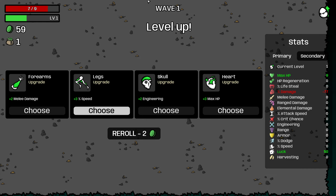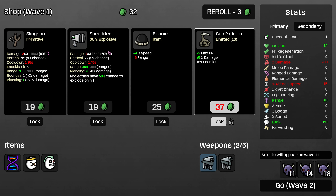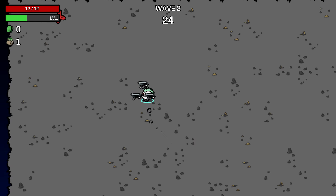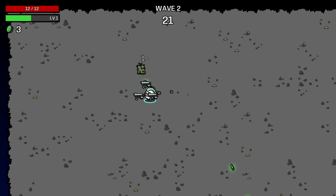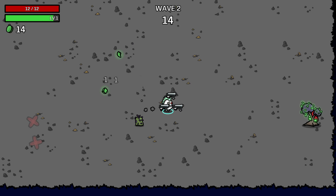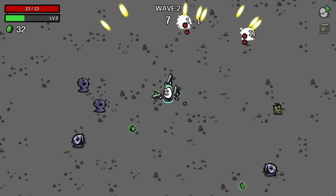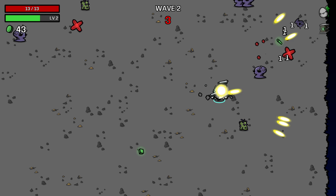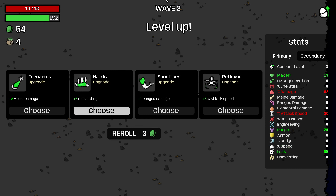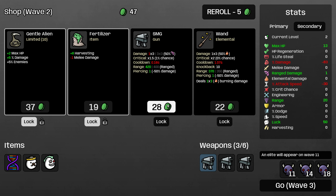Making sure to move to the groups of enemies that spawn. I'll take 3 HP here. We'll buy a submachine gun and then reroll. Lock the gentle alien for sure. Buy the submachine gun. Fertilizer is too good to pass up, and we'll roll for another gun. Not only is this a hard run, I am also playing badly — just walking into a lot of shots that I have no business getting hit by. I'll recycle this. I'll just take the ranged damage here — that'll pay off later on.